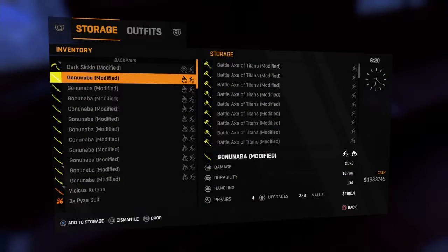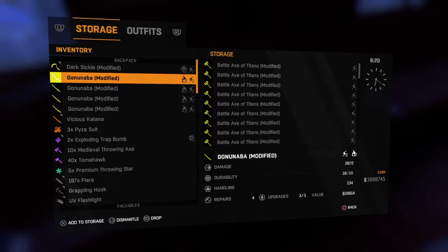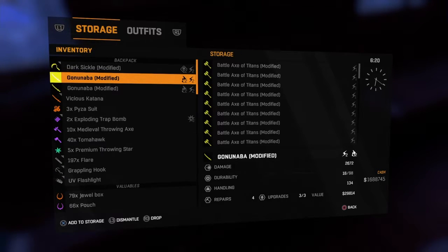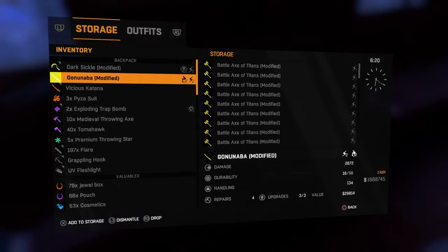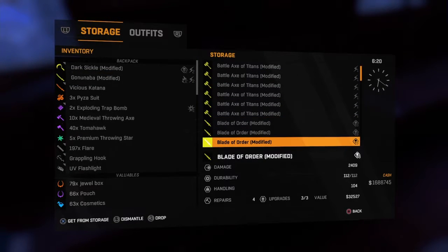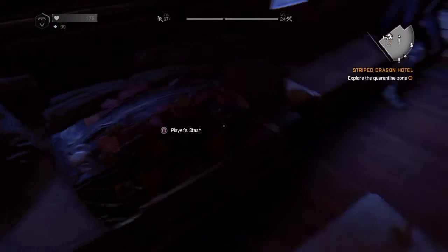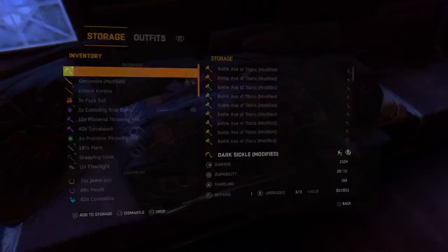Now you can go to your stash and put your swords — or whatever you duplicated — in the stash. You should have a full stash of just whatever you duplicated. If you keep doing this, you can have a huge stash of just swords or whatever you duplicated. Here, I'm going to show you another one.